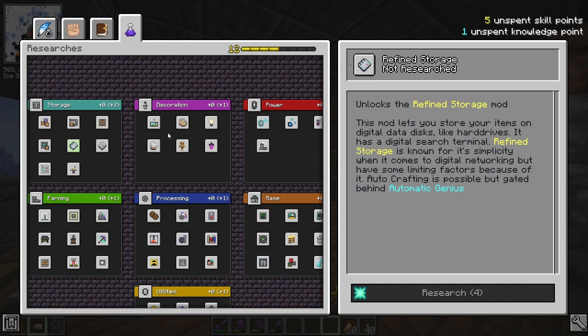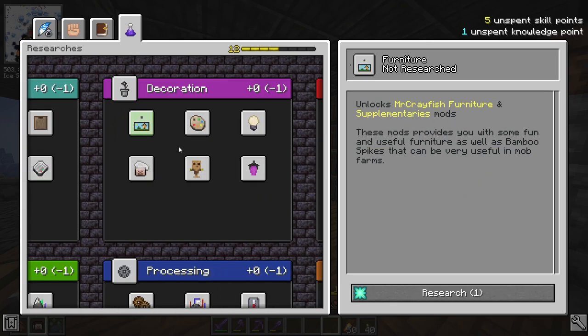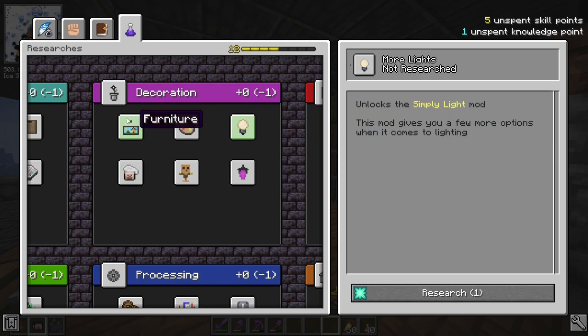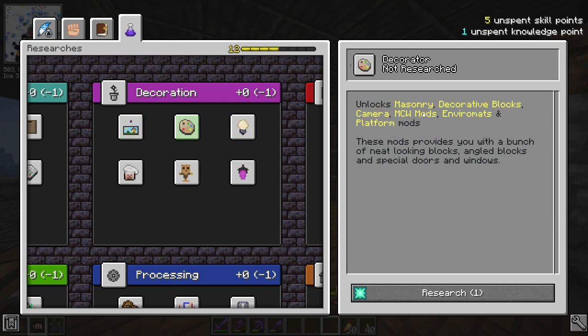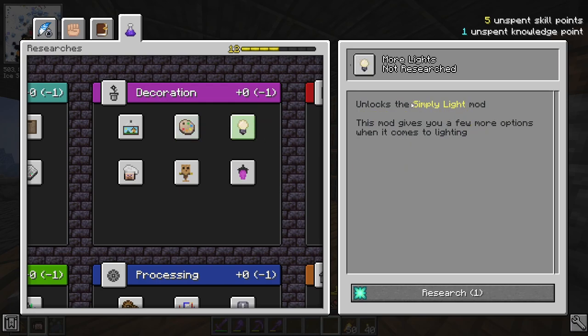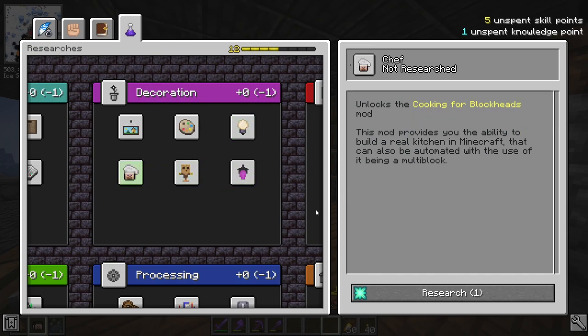A lot of you suggested in the comments that I should take something from decoration, and I'm going to do that. The question is which one. We have six options: Furniture unlocks Mr. Creepfish's Furniture mod and Supplementaries. We also have Decorator, which unlocks masonry, decorative blocks, camera, MCW mods, environmental side platforms. More Lights unlocks the Simply Light mod. Then there's Fairy Lights, Test Dummy, and Chef.